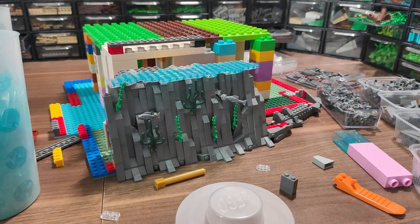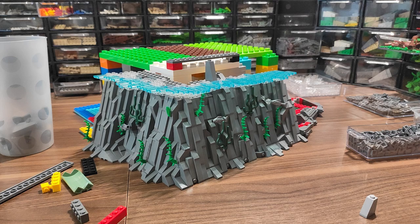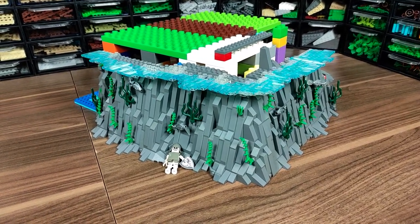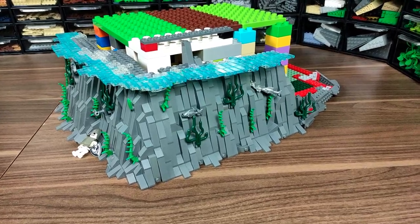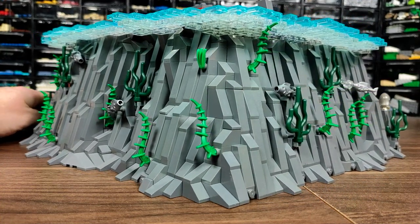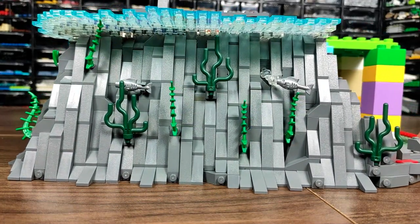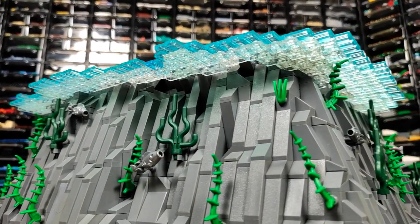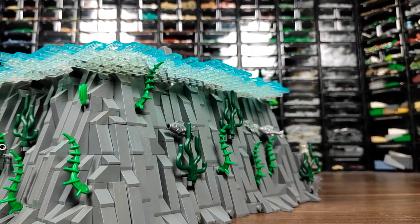Now let's see what I was actually able to build. While it may not seem like a lot, I managed to make a fair share of the rock work before running out of dark gray slopes. I thought I had plenty of them, but I wasn't even able to make half the rock work, so I had to place some Brick Link orders already. What I have done is looking great in my opinion — the rock work may not use the most advanced techniques, but I really like this type of structure. I've also outlined the water level using translucent plates and tiles, and added some seaweed sticking out of the rocks with a couple of fish swimming around.